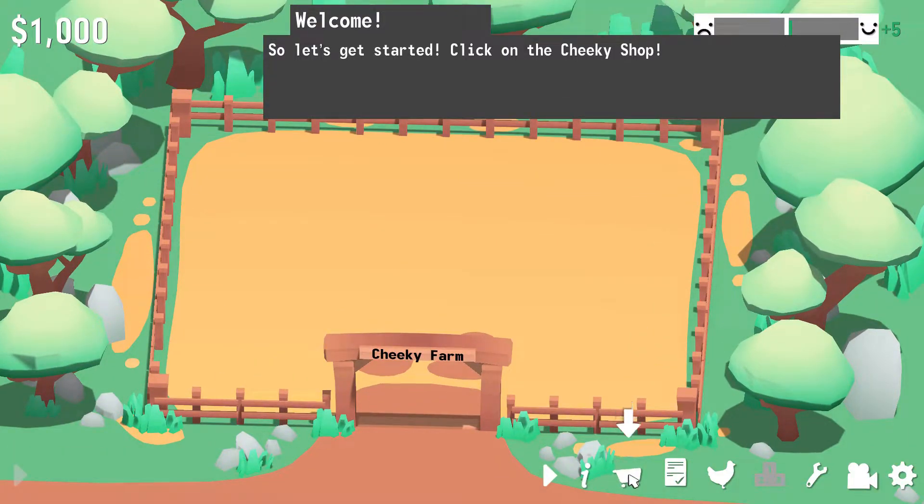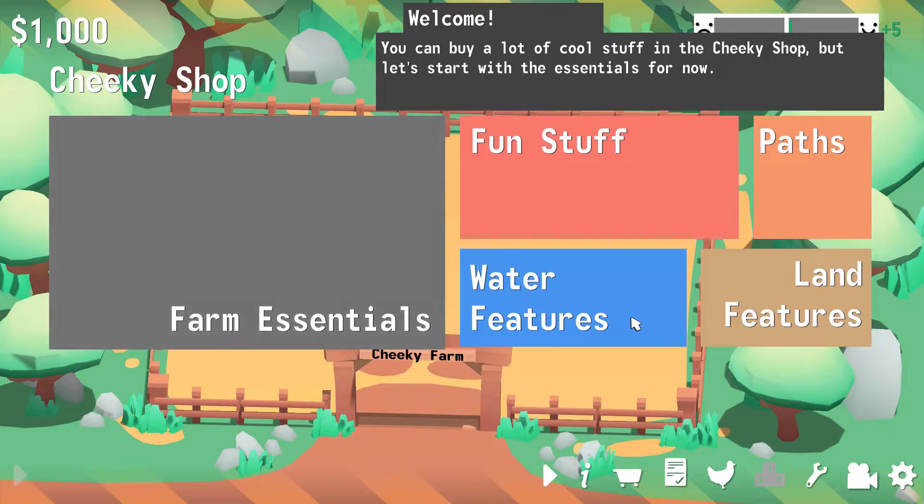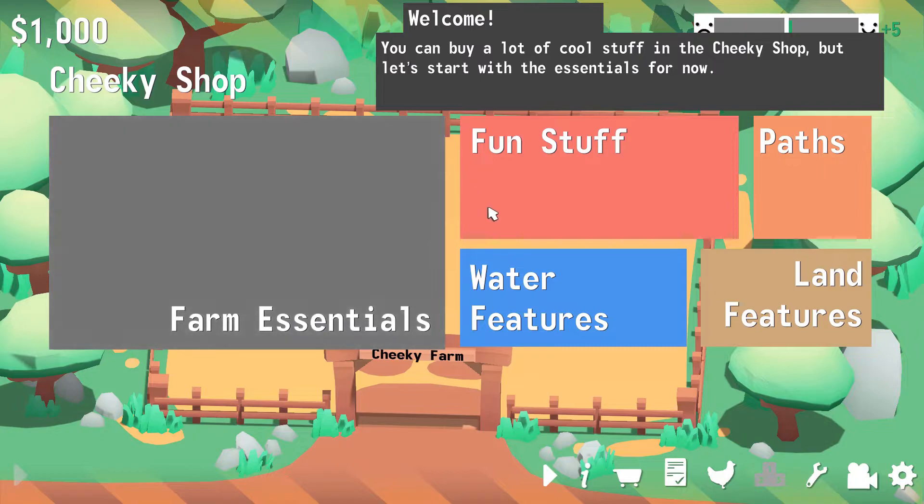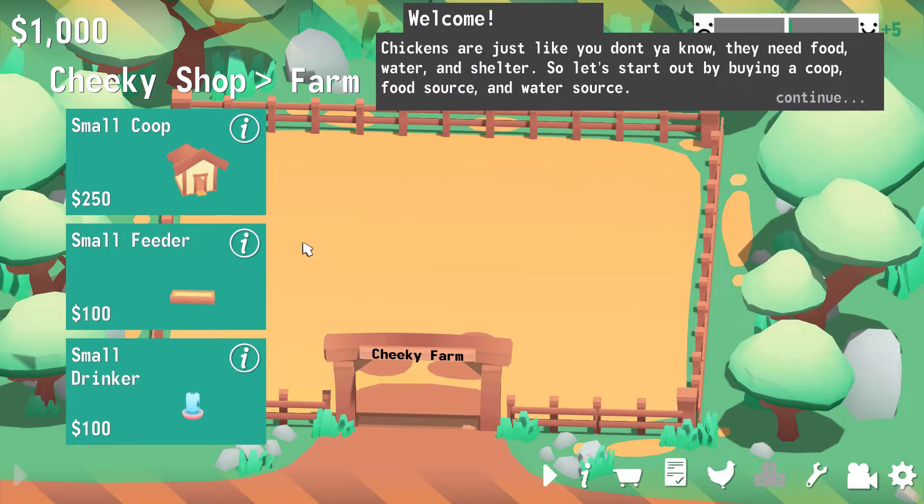Cheeky shop away! You can buy a lot of cool stuff in the cheeky shop, but let's start with the essentials for now. Farm essentials. Should we get a small coop, a small feeder, or a small drinker? I guess we should get all three. Yeah, I kinda think we need all three.